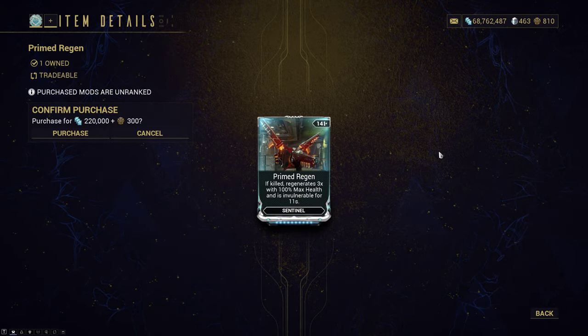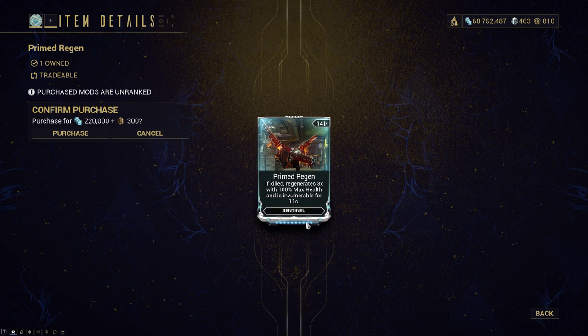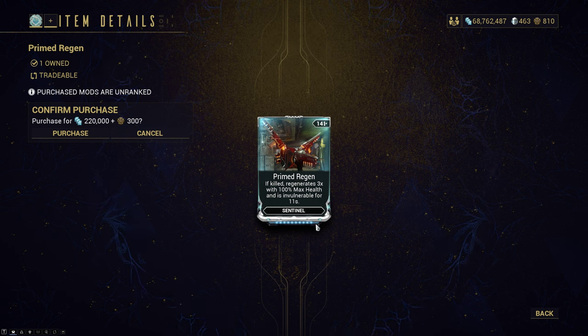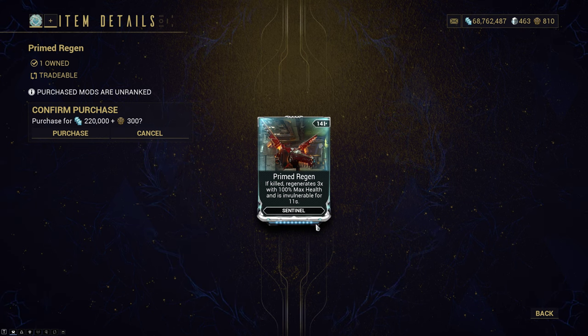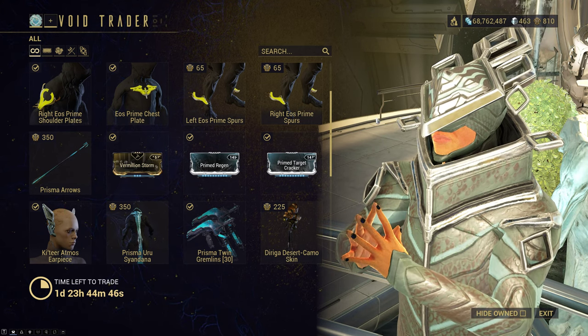Primed Regen — pretty niche. If you really want to use your Sentinels, I'd recommend picking this up and bringing it to rank eight or nine only, because you just want the three-times revive — it doesn't need to be rank 10 for that. Outside of Eidolon hunts or shorter missions, there isn't much use, and most people use Smeeta Kavats or Panzer Vulpaphilas these days. With the Sentinel rework coming later this year, this probably isn't even that necessary.